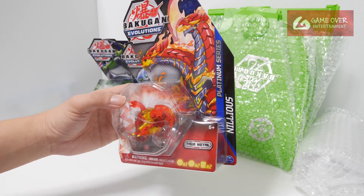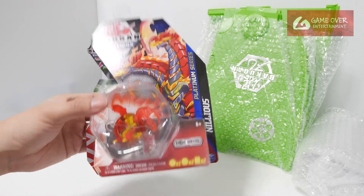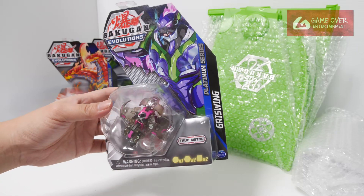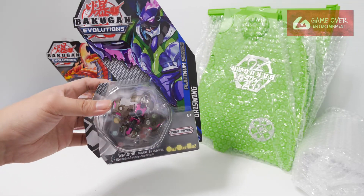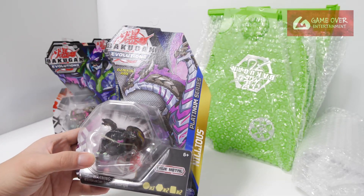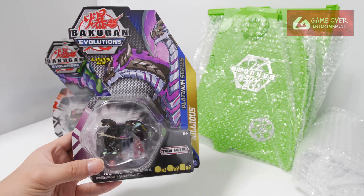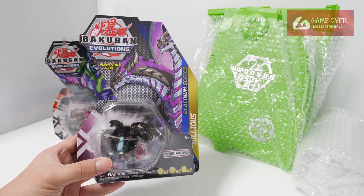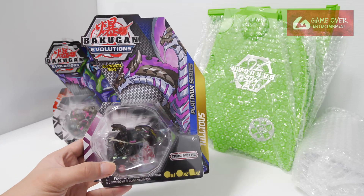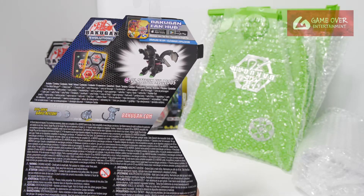We have Platinum Nileus — Pyrus Platinum Nileus — looking a bit strange but cool. We have Darkest Platinum Griswing. There is an Elemental for Platinums, so this is a Darkest Elemental Platinum Nileus. What a long name. On the back it looks the same.